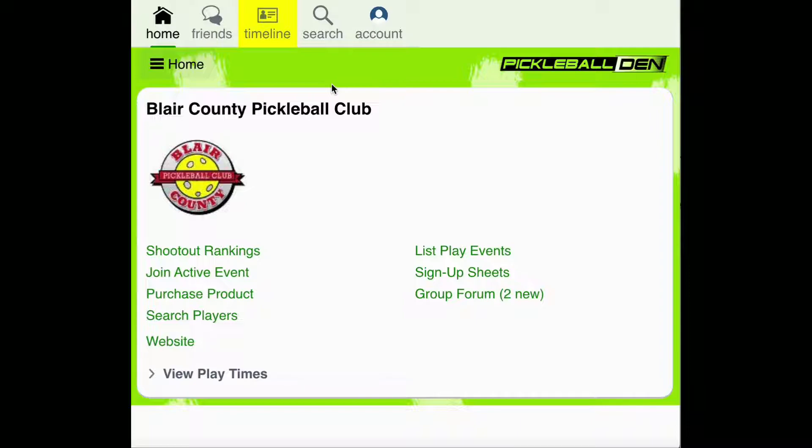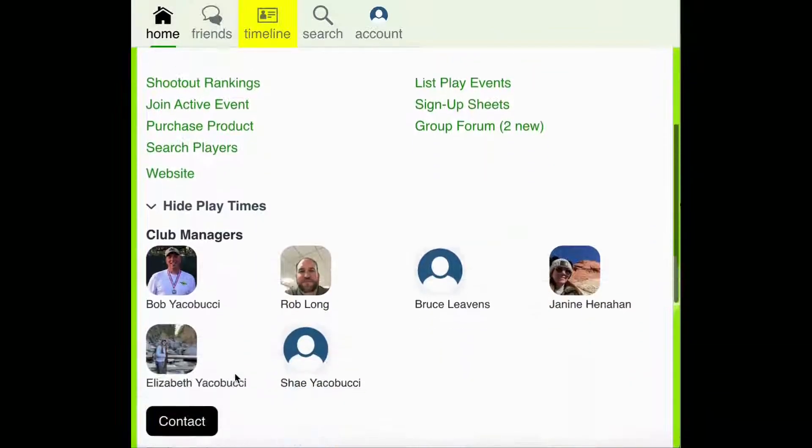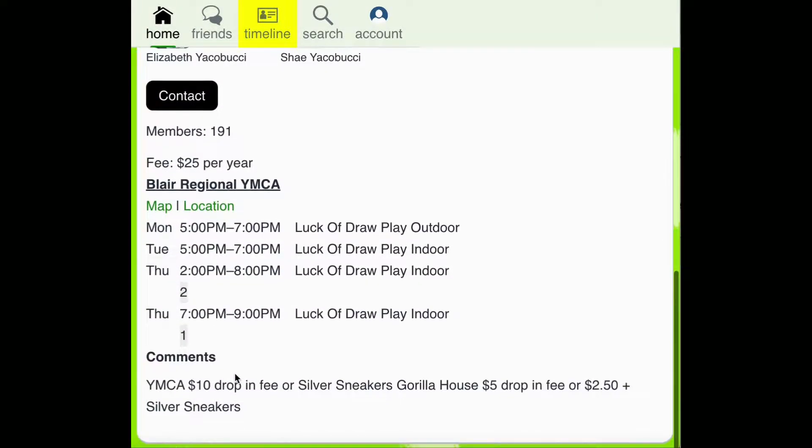To sign up for a Luck of Draw event at your club, you'll need to sign in to your Pickleball Den account and then find your club on your homepage. To find out when your club has scheduled Luck of Draw play, you can click the View Play Times option and then scroll down to view the available dates and times. This club hosts Luck of Draw gameplay on Mondays, Tuesdays, and at two times on Thursdays.